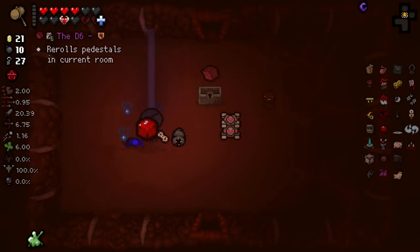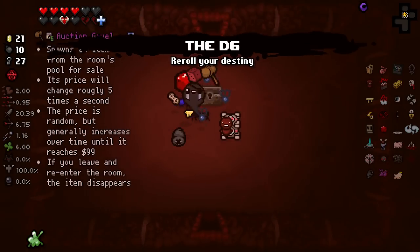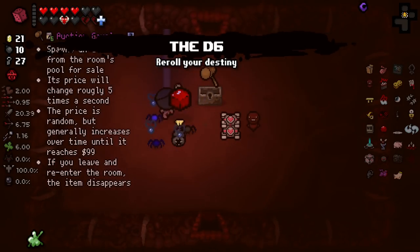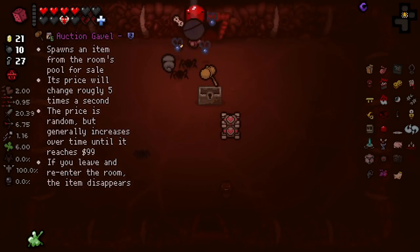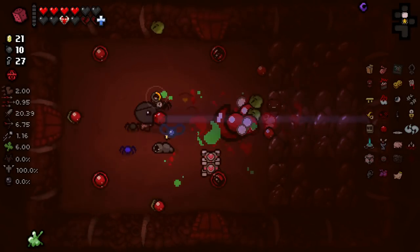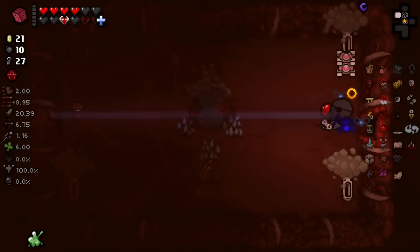We finally got an item — where do we get the Auction Gavel? Wait, what? I'm confused. It is the Auction Gavel. Why didn't it spawn an item that time? I did not mean to pick it up, as you can probably imagine. We finally got an item and I biffed it.